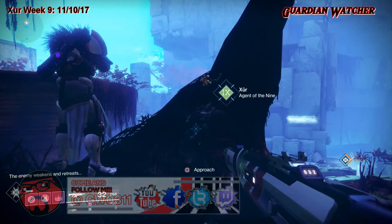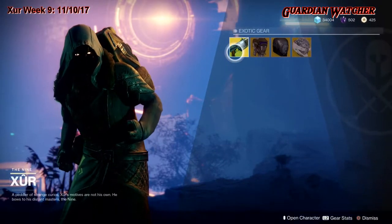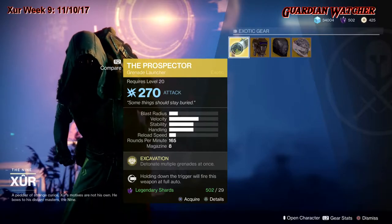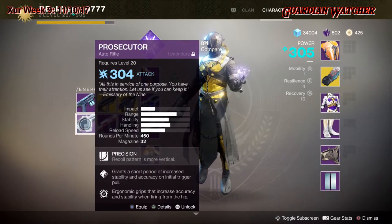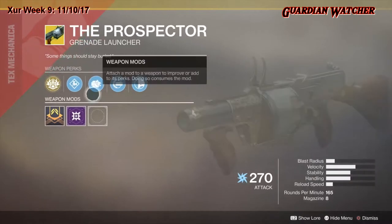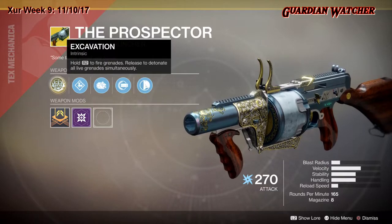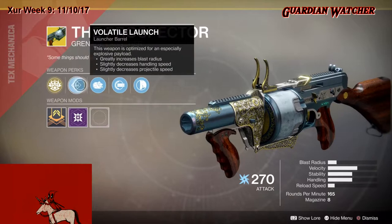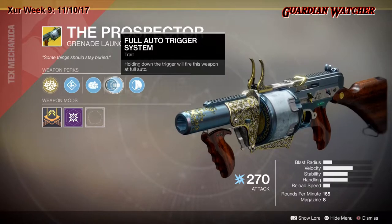Let's go see what Xur has. As always, we're going to start with the left-hand side. We have the Prospector - the actual Prospector, an arc grenade launcher. The intrinsic perk is Excavation: hold R2 to fire grenades, release to detonate all live grenades simultaneously. It also has Volatile Launch, Augmented Drum, and Full Auto Trigger System, which lets you fire at full auto.